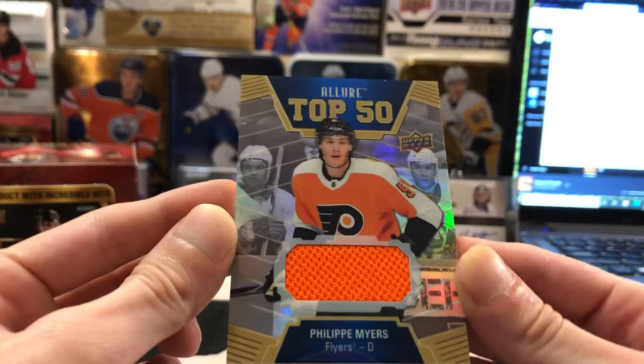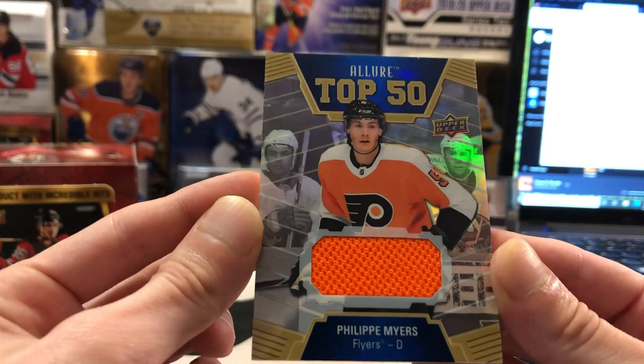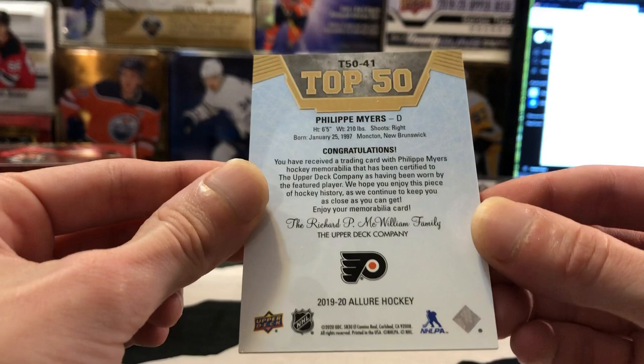We've got a Philippe Myers Allure Top 50 jersey card. One thing I will say about these Top 50 cards is at least they put out solid jersey swatches — there's been a couple of jersey cards this year that have really small swatches and it's kind of annoying. That's a nice one there. Philippe Myers made a nice little run in the playoffs this year with Philly, getting a lot of playing time, so we'll get that one sleeved up for Burt.